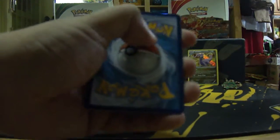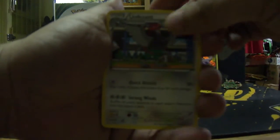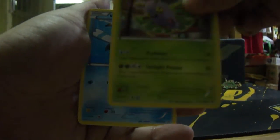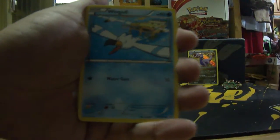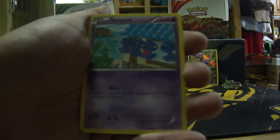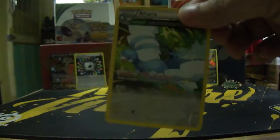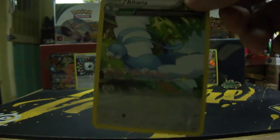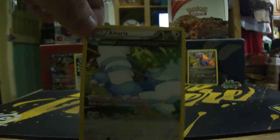Roaring Skies. We got Unfezant, Ferrothorn... I really thought this was a rare one but no. We got Spinda, Inkay, Togepi, a reverse holo, and an Ancient Trait — Delta Evolution. Not even a holo. Not so bad, not so good.